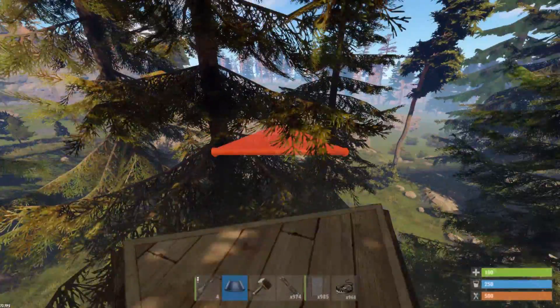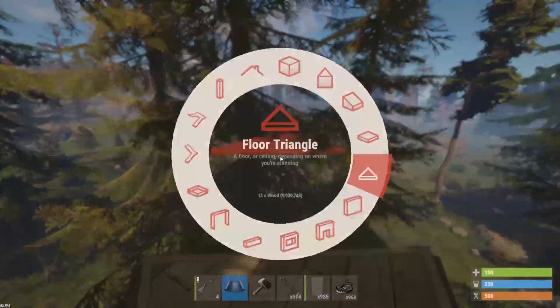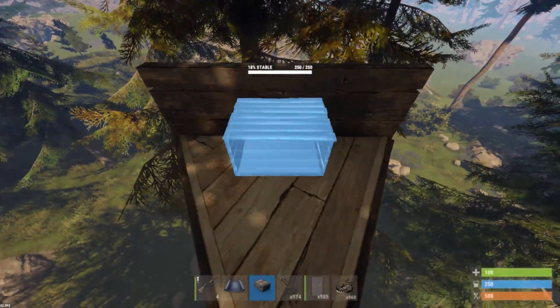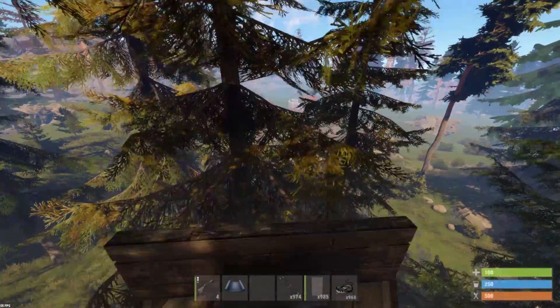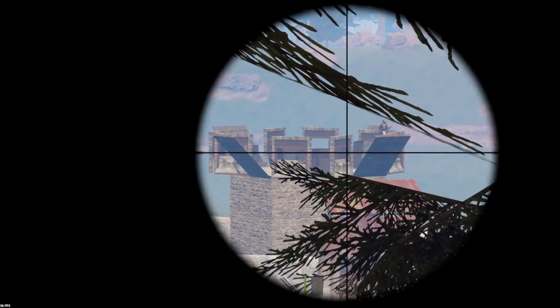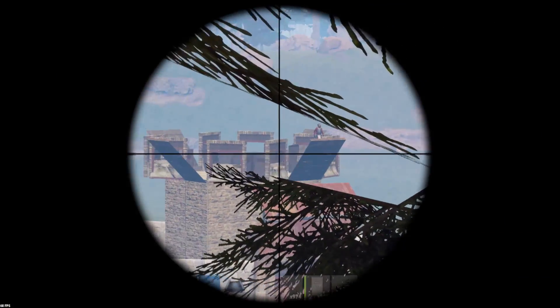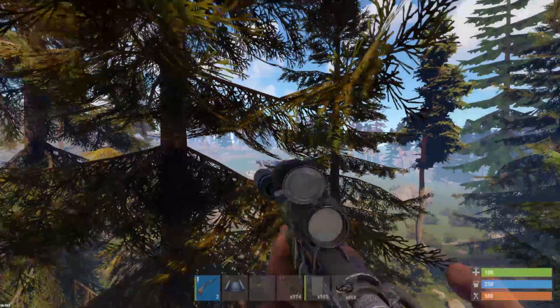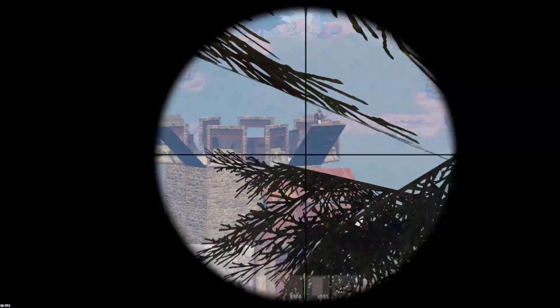Once you're up here I suggest you place a low wall for cover. Personally I like to have a box so I can stand on it and crouch if I need to. From here I have a perfect view of the base and I can see through the trees — right now all he can see is the top of my head. So from up here I can get easy shots and I have an advantage.